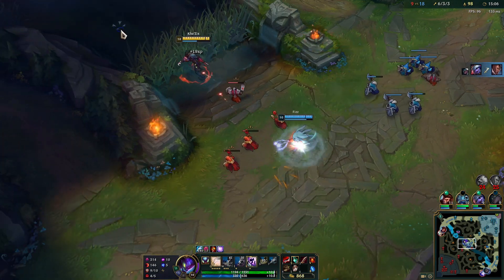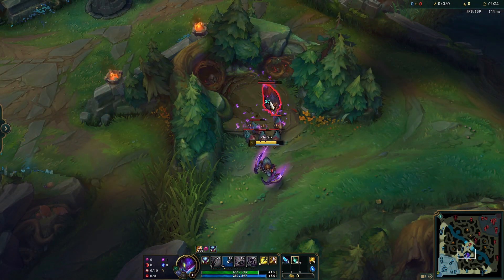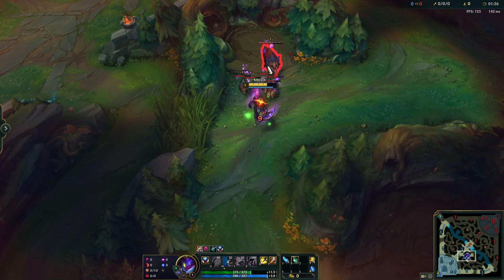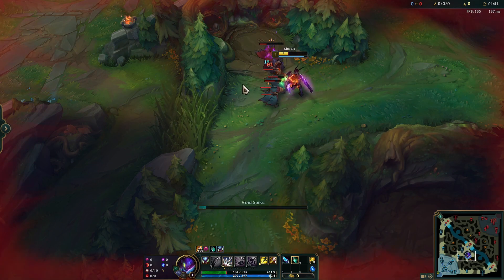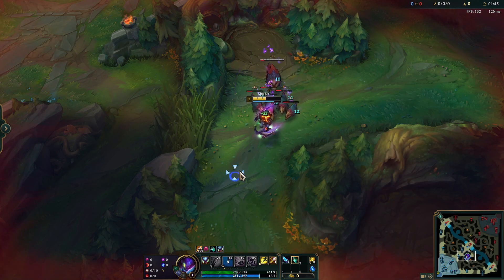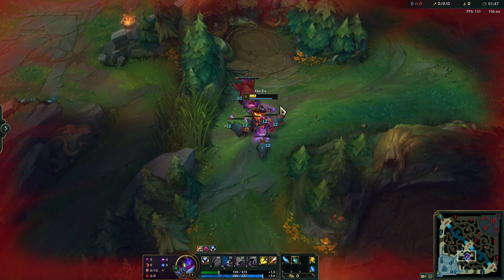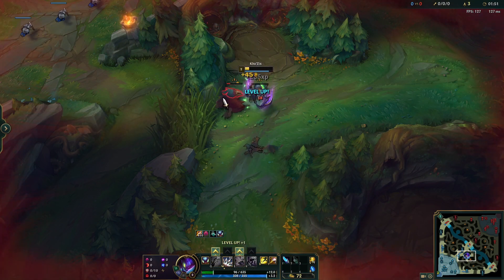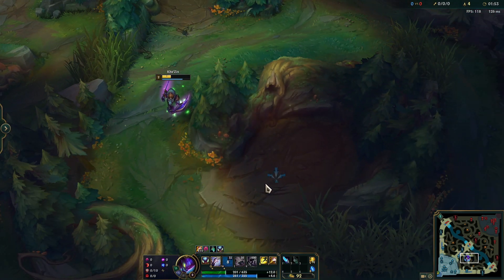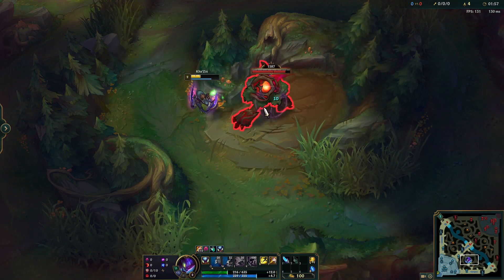You can also start raptors into red if you start with W or even E, though it is not the recommended route. Note that if you took 2 levels in Q for these routes, you will be lacking your jump ability after the clear — so if you didn't track the enemy jungler properly, take a point in E at level 3 or you might find yourself in trouble at the scuttler. If you do track the enemy jungler properly, it is also possible to do a 6-camp route by adding Krugs after red.